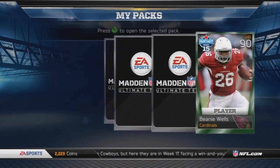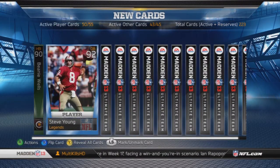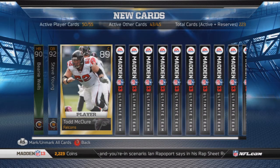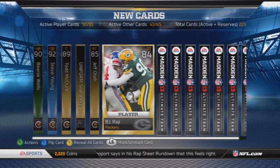As you guys can see, I got Beanie Wells — it's so-so. I could sell it for about 3,000, I guess that's okay. Right there I got the rookie card, Steve Young, not too bad I guess. I really didn't get anything else good out of this card pack.